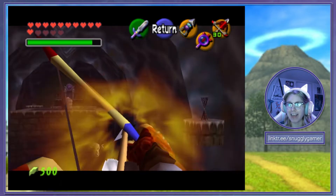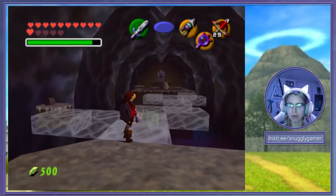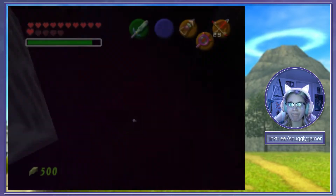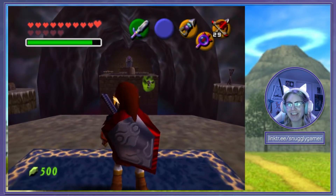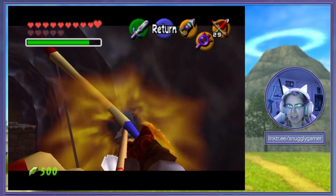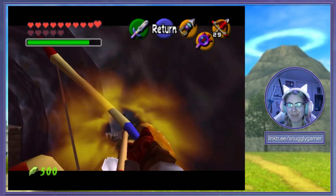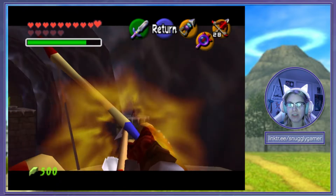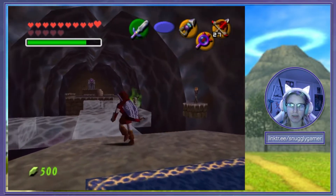I guess we can't shoot him while we're in the lens of truth. Let's go ahead and try this again. Were you guys impressed with how accurately I shot that arrow the first time? Not the second time, though. It just sucks that we have to — at least we can Z-target onto Ganon, though, right?